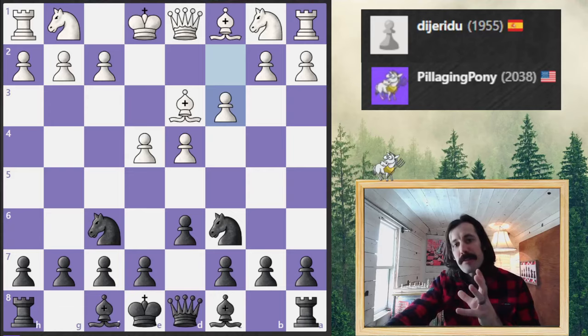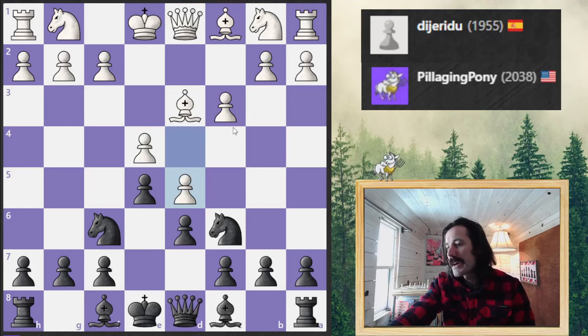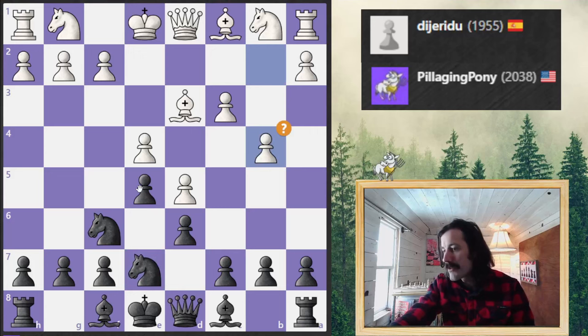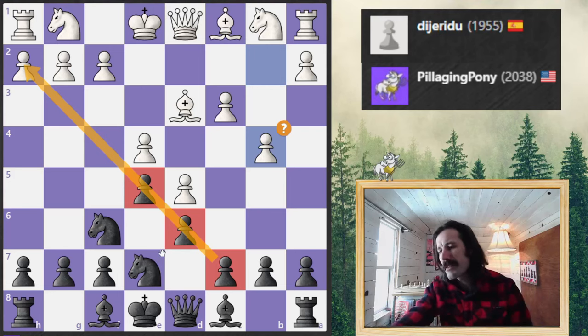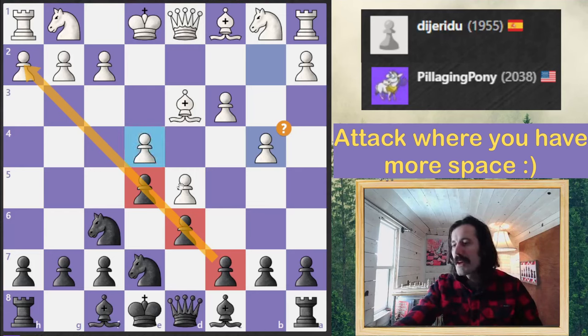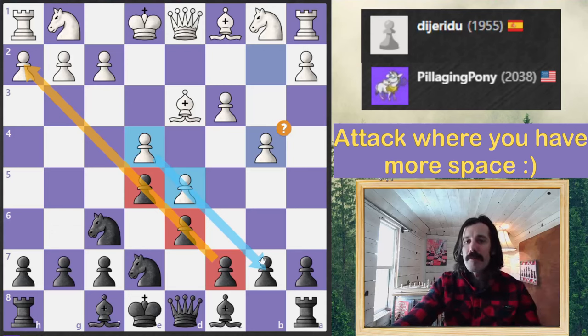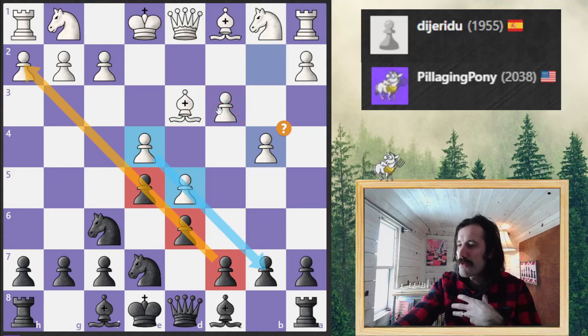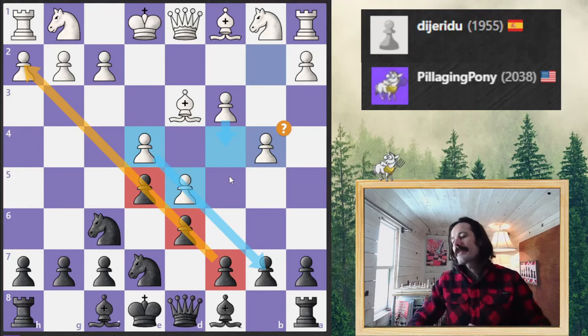Pawns can also tell you where you're supposed to attack. Let's look at an example in the King's Indian Defense. This is an improved version for me because white has played c3. In this center configuration, the black pawns are lining up and imagine they're shooting an arrow — that's a slight indication of where you're supposed to attack. White similarly has his pawns shooting over to the queenside. So generally you're going to want to attack where your pawns are aiming. The c3 move is an improved version for me because in many King's Indian lines that pawn is already on c4, so white's queenside attack will land a little bit faster.